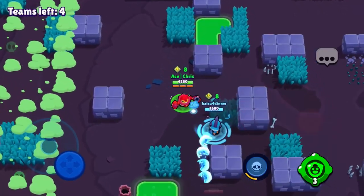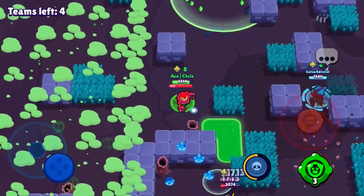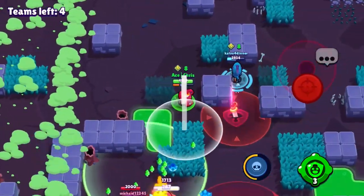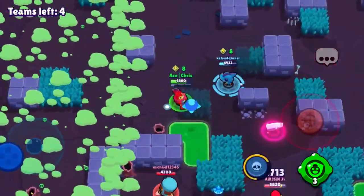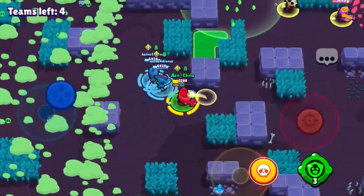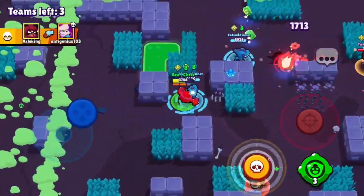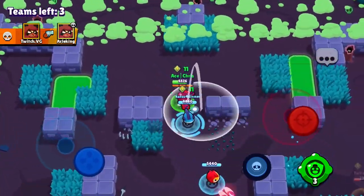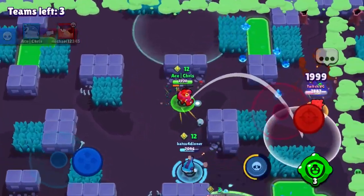I'm also really hyped for the new brawler Stu that's going to come out April 1st, I'm pretty sure. I have a ton of power points ready to give to Stu once he comes out — I'm really excited for that. There is a Colonel Ruffs and Pam duo we're trying to fight off with our eight Power Cubes. We end up going away and fighting another team, and I take them out with one single Tick mine. We also hit Colonel Ruffs with our Tick head.